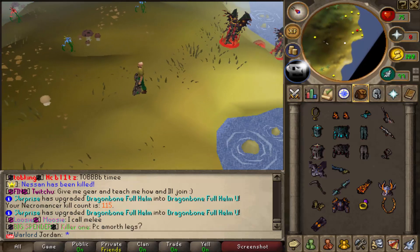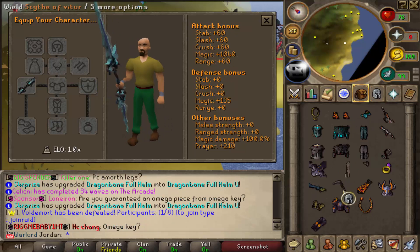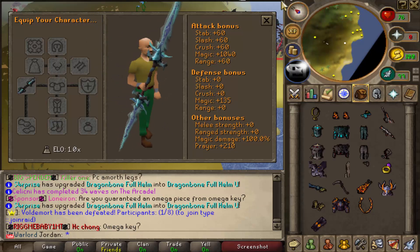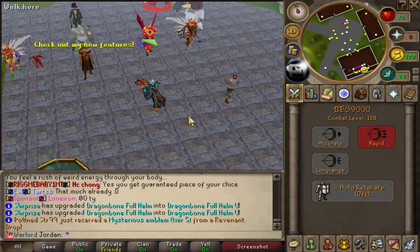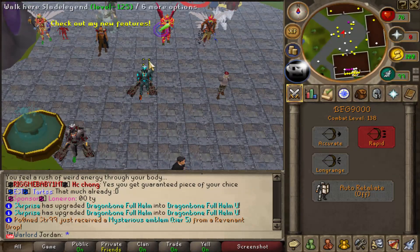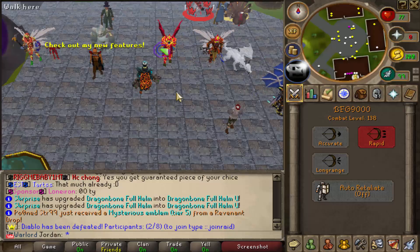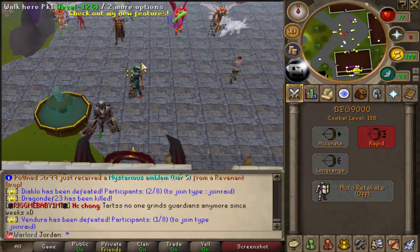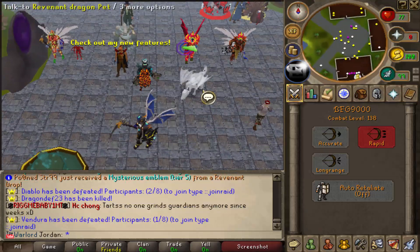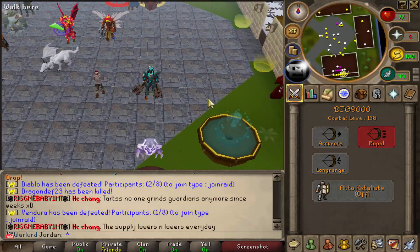Then we have the Sword which is 5,000 strength, the Scythe of Vita which is 3,000 strength, and the Eternal Kayoni which is 100 plus magic damage. As you can see, all of these are higher tier items and all of these are really OP - they absolutely destroy any NPCs. This was mainly an item showcase - I wanted to show you all the OP armors you can get and the prices. I believe most of these are worth it because you can absolutely destroy these bosses and that means you can get even better loot, so you're going to be profiting if you get higher tier gear.